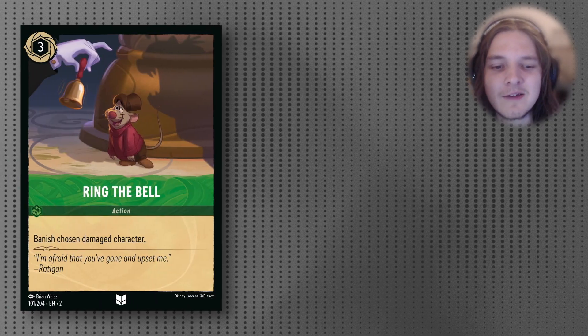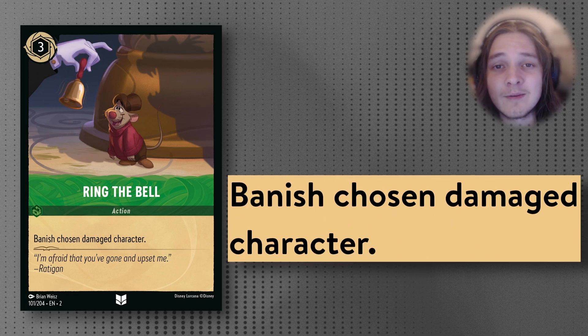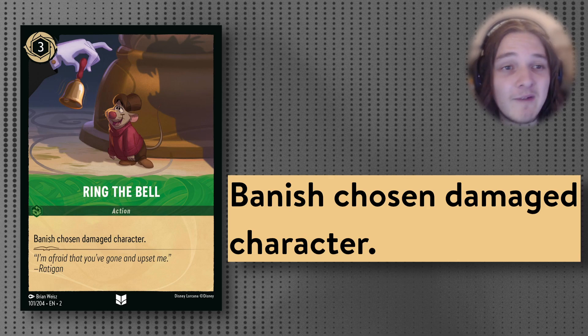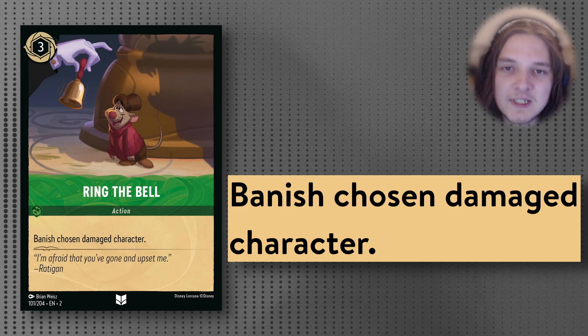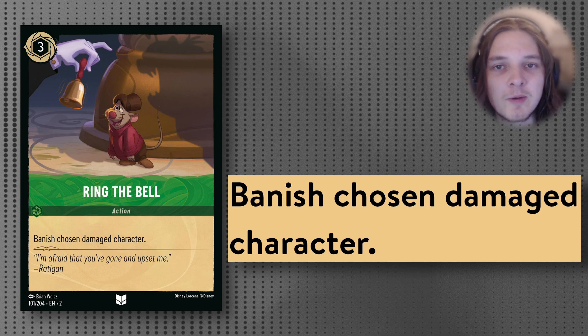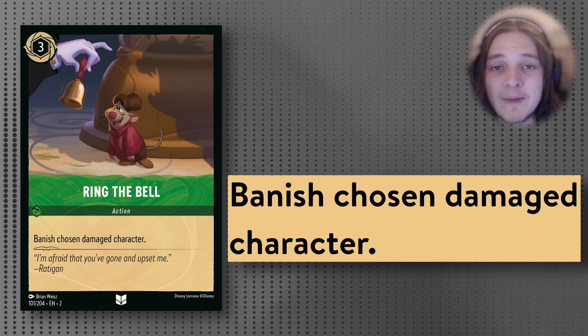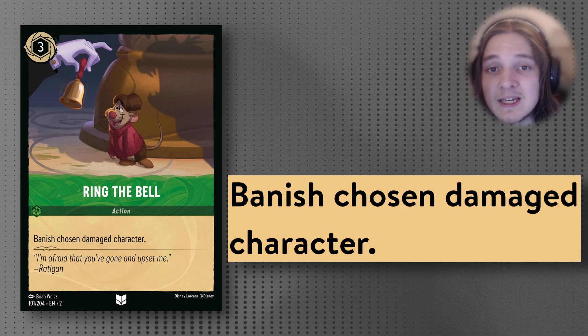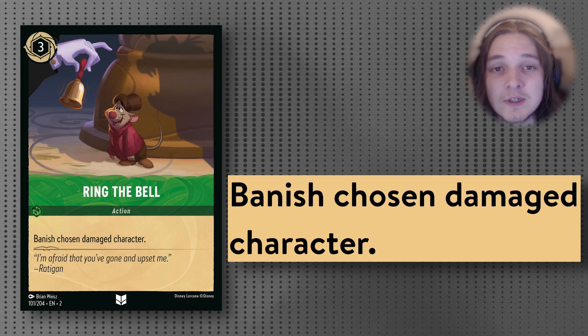The new removal card coming in Set 2 to Emerald is the 3-cost Inkable Ring the Bell, with the absolutely nutty effect of banishing any chosen damaged character. This is obviously insane with the cards we've seen so far in this deck profile, and you will get very good use of it for single target removal — mainly for high-health characters, which Steel might have struggled to deal with before. This card has been sorely needed and will make Emerald Steel an absolutely monstrous control deck.